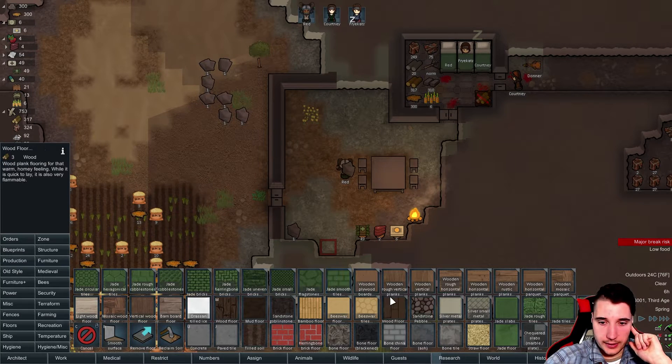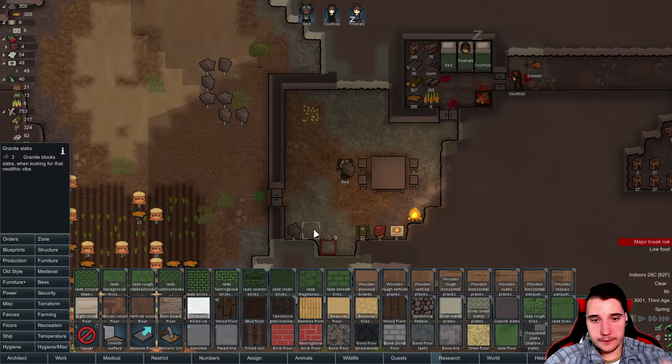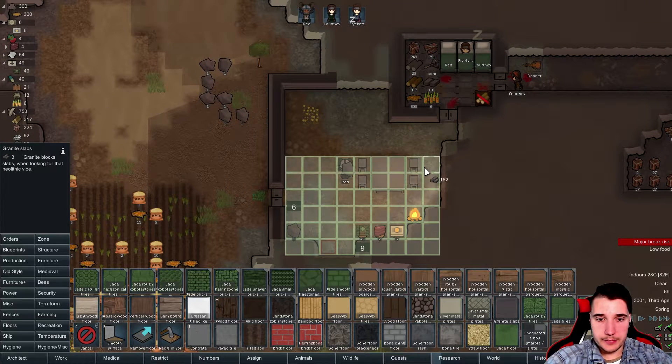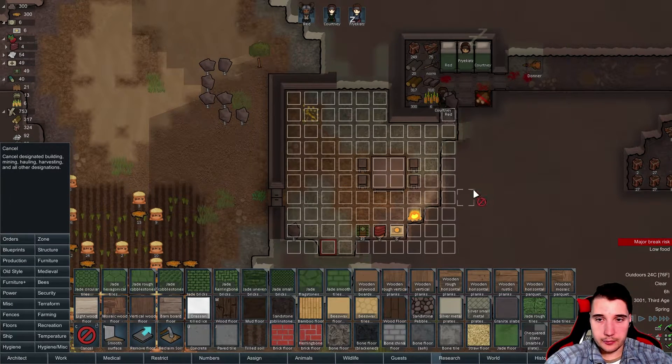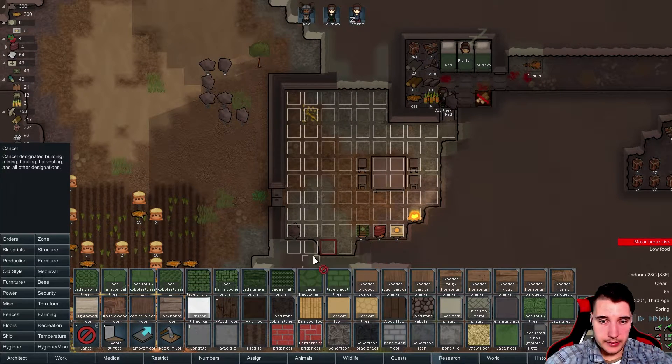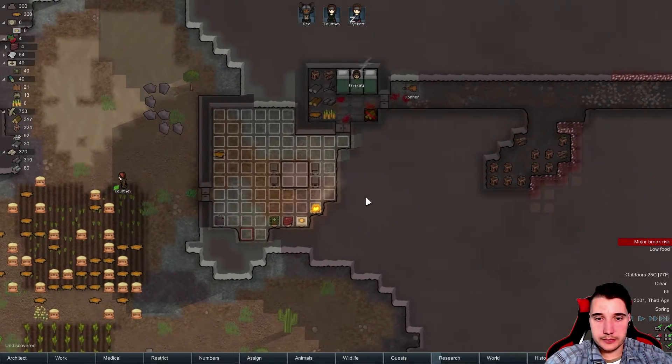I love this wood flooring. What we're gonna do is use granite — we don't have much marble. I like slabs — slabs are my favorite. So we're gonna do granite slabs out here, and then cancel that one and all of these. This is gonna take a while to build, but let it be done.